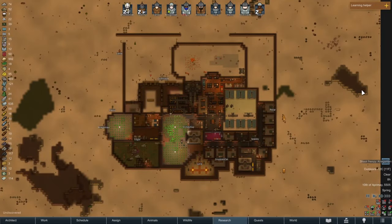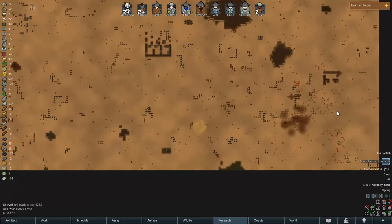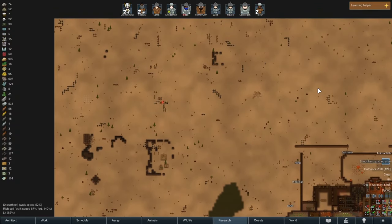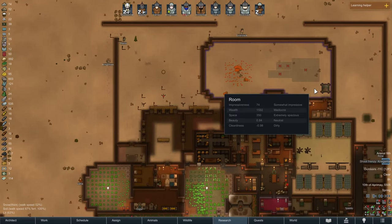Hello and welcome to episode 62 of our RimWorld playthrough. We are back at it. This time I don't think we have any immediate existential threats to our way of life out here on the tundra, which feels like the first in a long time.